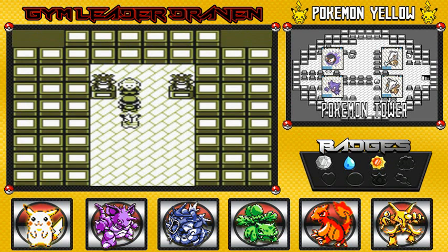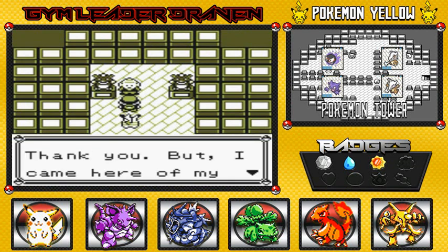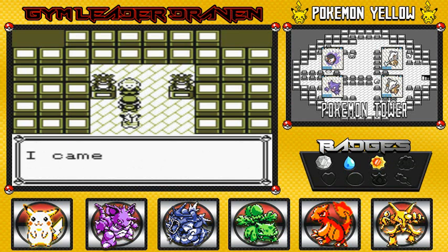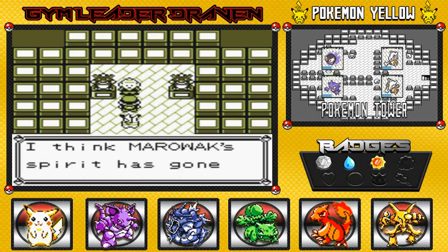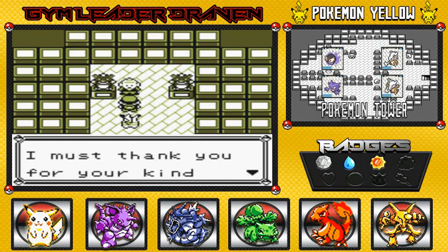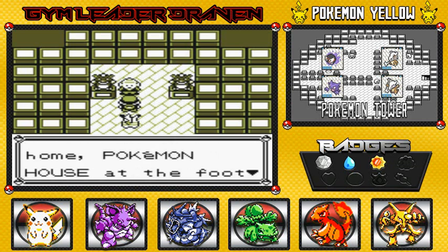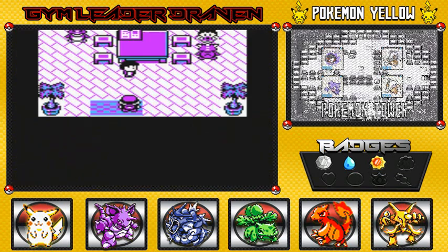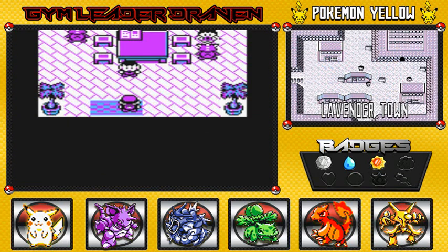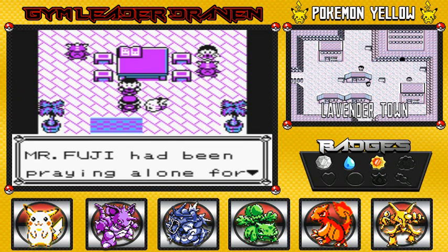And here is Mr. Fuji — he's like, 'Oh hey, you came to save me, thank you!' But I came on my own free will to calm the soul of Cubone's mother. He says his spirit has gone to the afterlife and thanks us for our concern. Follow me to my home, the Pokémon House, at the foot of this tower. And look at that — we're back there, talking to Mr. Fuji.